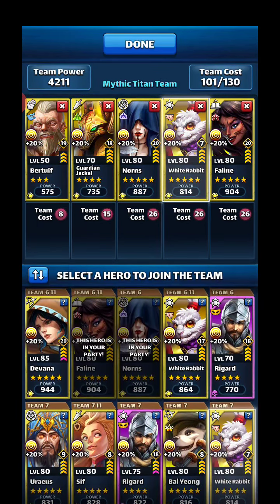We want the 17-emblem one — this is gonna be my main team for my yellows. The secondary yellow team will have a 7-emblem White Rabbit, then a zero-emblem Guardian Jackal, a zero-emblem Burtuff, and probably Nivana in the failing spot. We're going for max hits with the best team first.